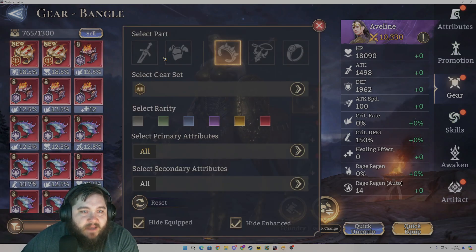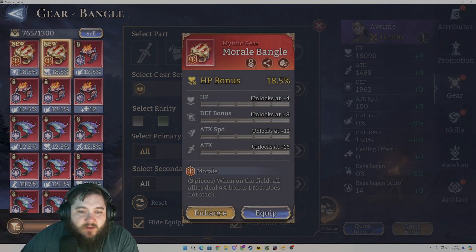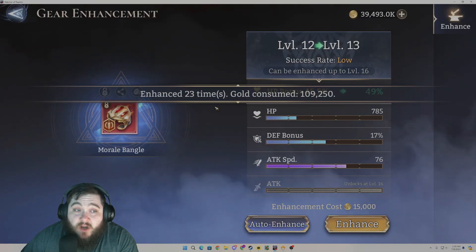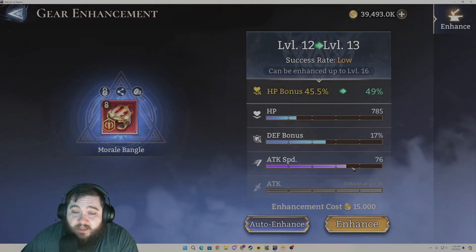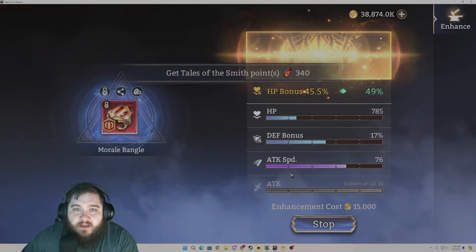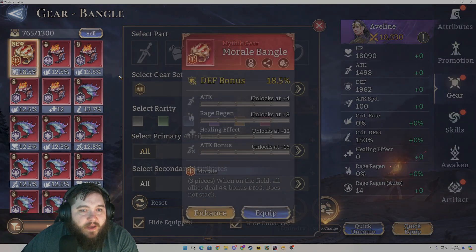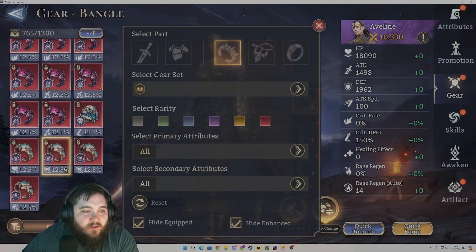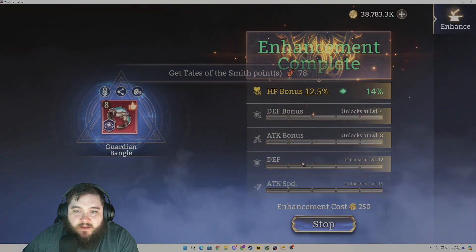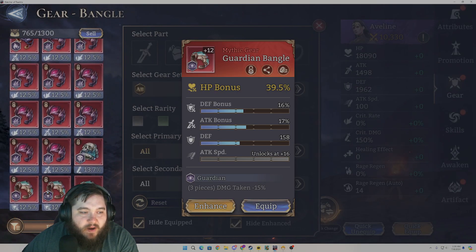Let's go ahead and take away the enhanced and level up some of this gear. This one is definitely worth leveling up just to see what we can get — it's actually not a bad piece. Attack speed is pretty nice. Defense and HP are a little low, but I do really want some Morale sets. That rolled terribly, but that's okay. Here's an HP percent Guardian — I don't think I want to roll any more of that right now.